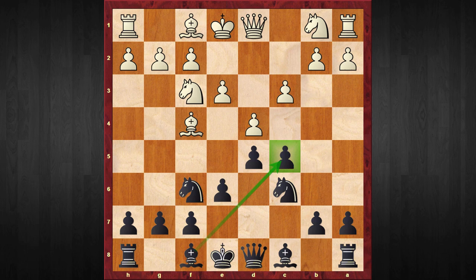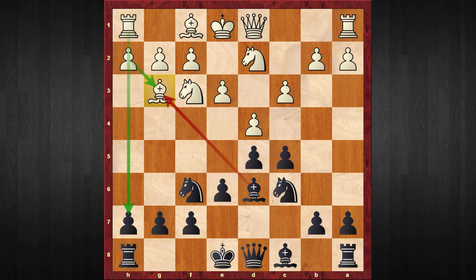White continues with knight b to d2, and Black plays bishop to d6. The main line continues with bishop to g3. In case Black captures the g3 bishop, White will recapture with the h-pawn.